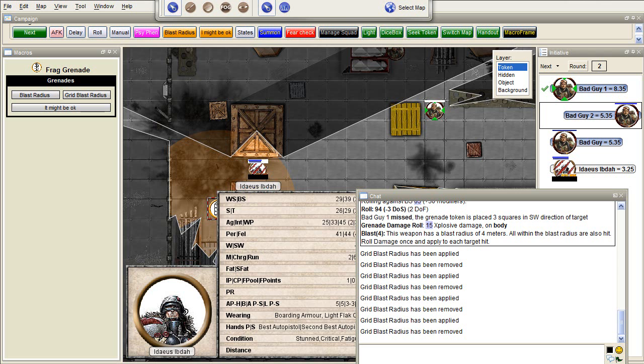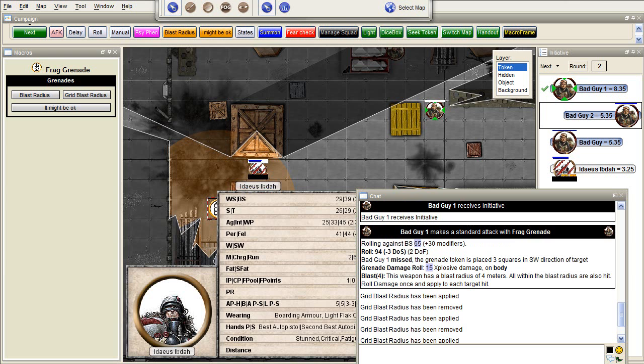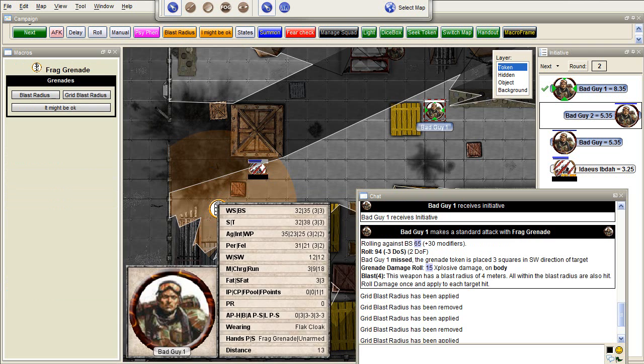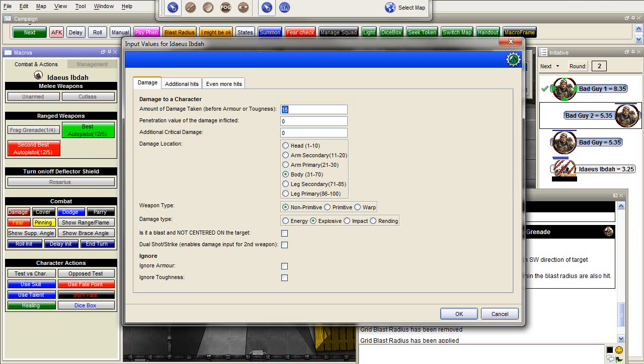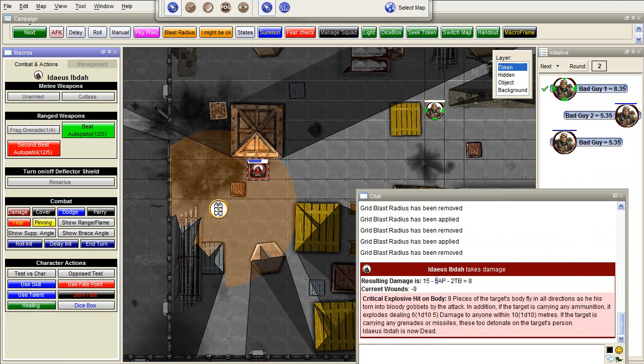Ideas is well within the blast radius, which means he takes 15 explosive damage on the body. We need to do this manually, so we select Ideas. As you can see, the macros change depending on the token you select. Ideas takes damage — 15. It's already set. I usually rule that grenade explosions always hit the body, it's non-primitive explosive, blast not central on the target, in case of flak armor. And that's the end of Ideas — critical explosive hit on body.